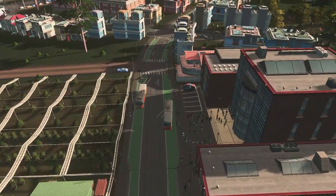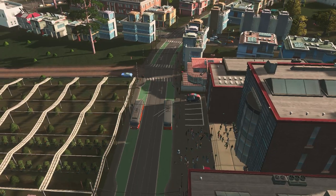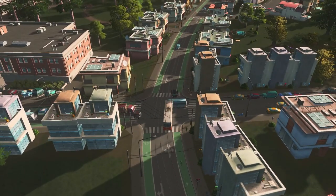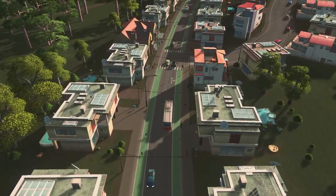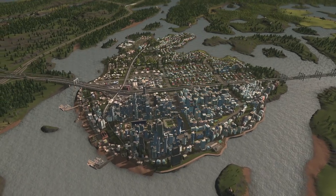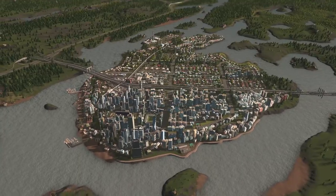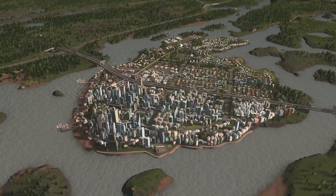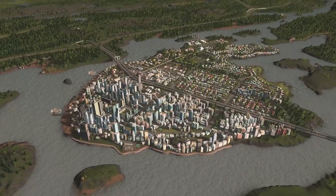Moving on, we've got our low-speed transits. These are the workhorses that get our sims within walking distances of their destinations. Just with this basic understanding, you can whip up transit systems that will keep your city flowing smoother than a hot knife through butter. But hold on to your hats, folks. If you're thirsting for more, we're about to dive even deeper. First up, we'll take a gander at the world of people movers, and then tackle the daunting domain of cargo movers. So, buckle up, buttercup.